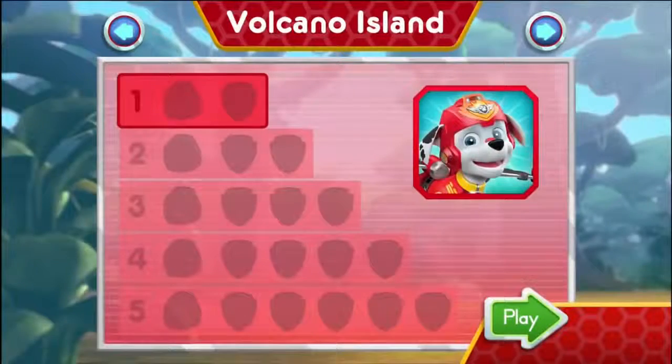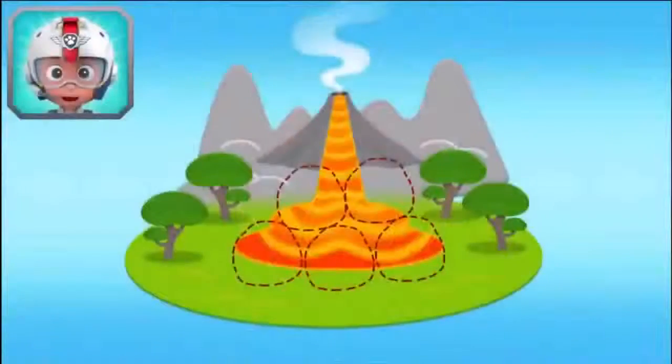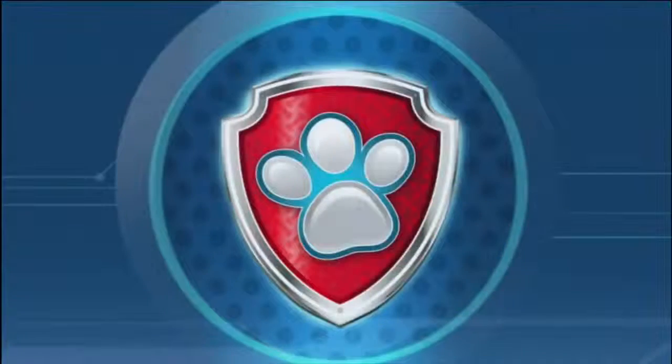Volcano Island. Tap play to start. Marshall, come in! The volcano on Volcano Island has erupted. Rubble got there on the double, but he needs five rocks to stop the lava flow. When you see a rock, fly towards it to collect it. I'm fired up!